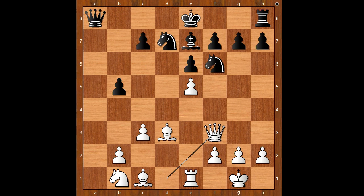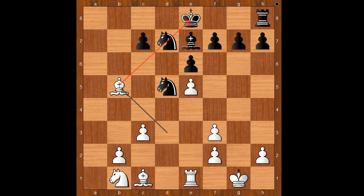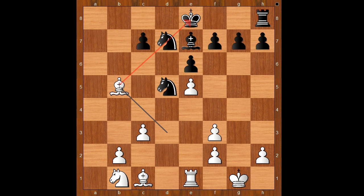Let's take it back. Bishop takes on f3, queen takes on f3, queen takes queen, pawn takes queen, knight to d5, bishop takes on b5. White is a pawn up and standing better.